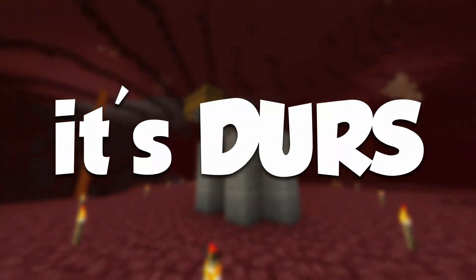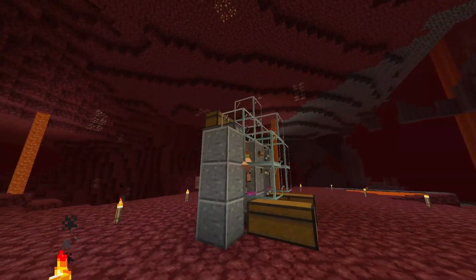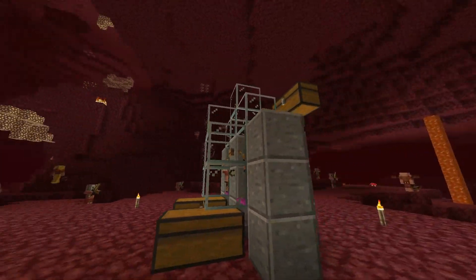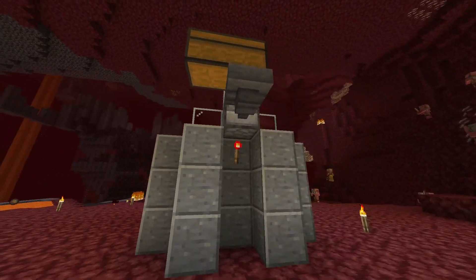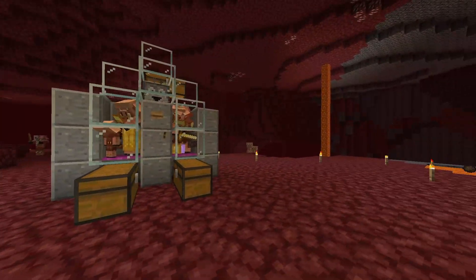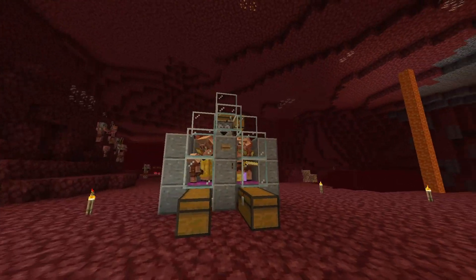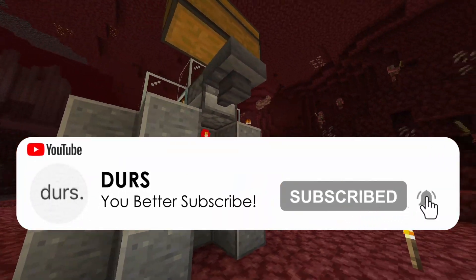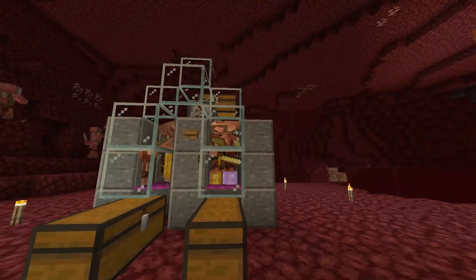Hey, hi, hello everyone, it's Durris and today I'm gonna show you how to make an automatic piglin trading farm. It's incredibly easy to build and once you finish making it, all you have to do is keep putting in gold and the piglins will just take the gold and give you all the loot that you need. If this video helps you out at all please consider subscribing — it's totally free and it would help me out a ton.